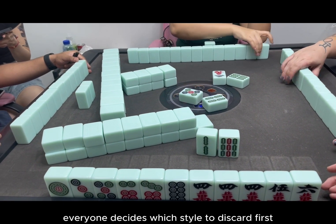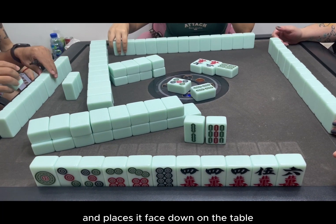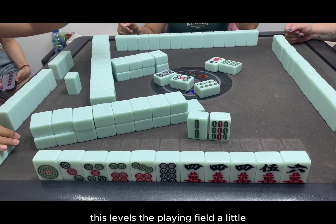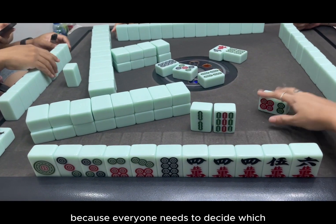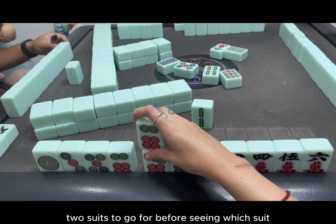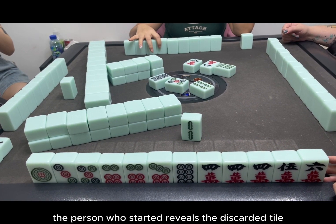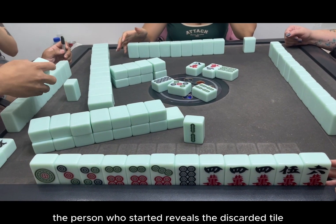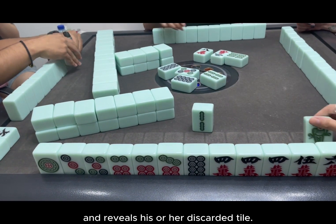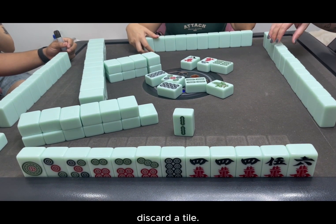For the first round, everyone decides which tile to discard first and places it face down on the table. This levels the playing field a little because everyone needs to decide which two suits to go for before seeing which suit the other players are discarding. After everyone does this, the person who started reveals the discarded tile and the next player takes a tile and reveals his or her discarded tile. In the next round it is simply take a tile, discard a tile.